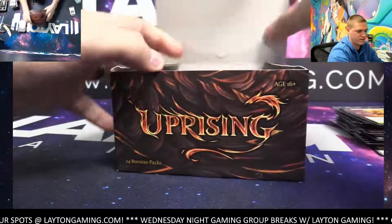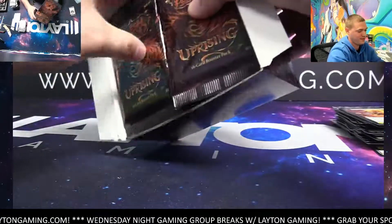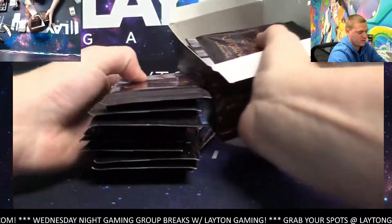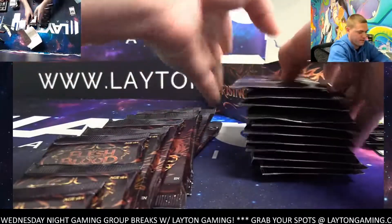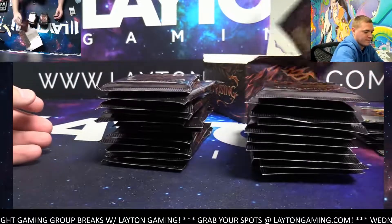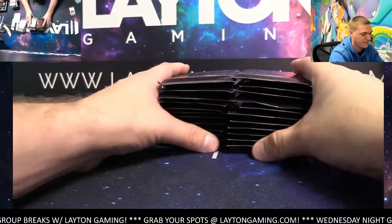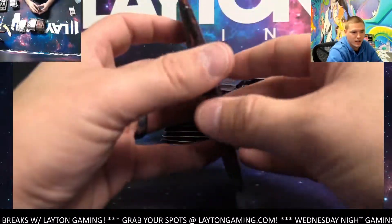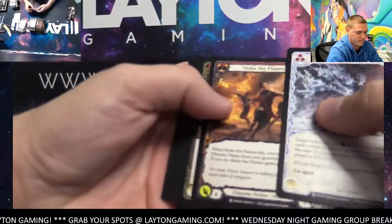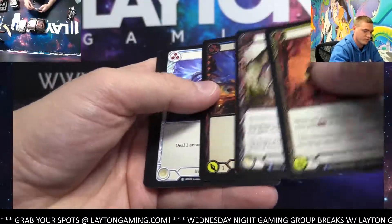I'm gonna start wheeling around instead of walking around — this fancy chair. Very few spots left. These are slippery — the new way they do boxes is no joke. Two to go on Jumpstart, two to go on Ikoria Draft and Collector, also two to go on that, and one to go on Kamigawa. Magic group break section is linked in the chat.